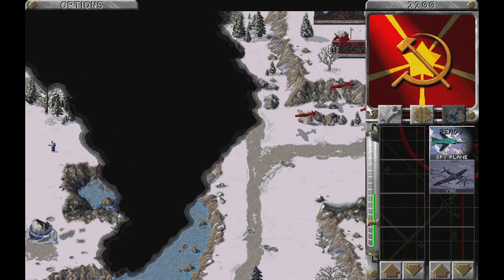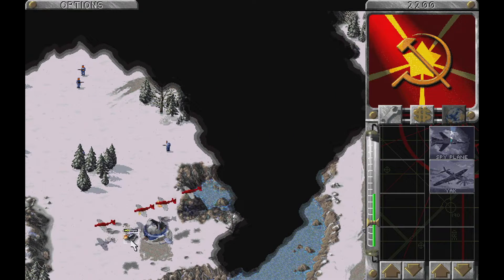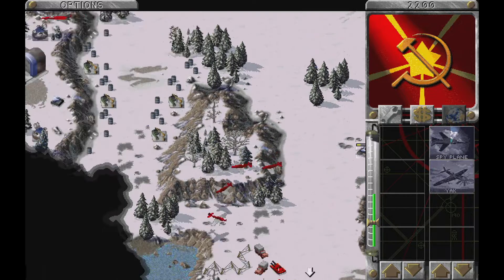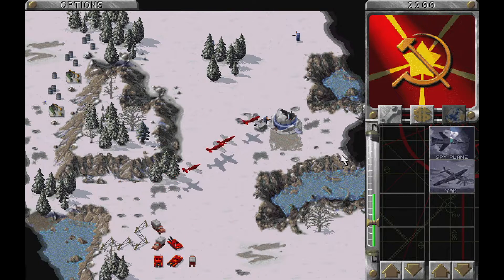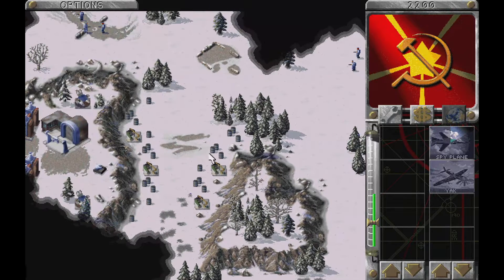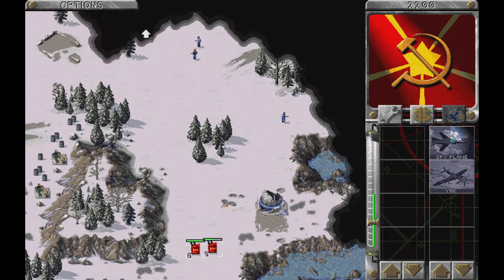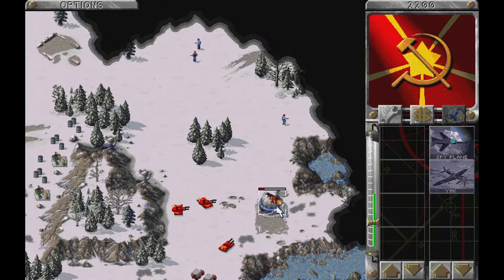I want to detonate these barrels — select target. This might actually work for once. I actually cleared all of this here. Let's murder this guy here — that actually worked! Let's leave that... why do you attack that radar dome? That's just going to produce more units.